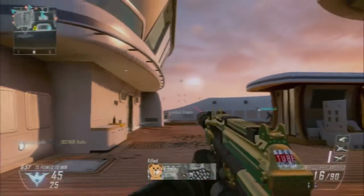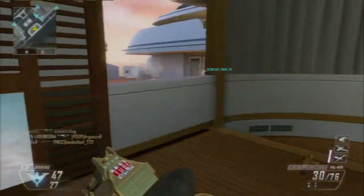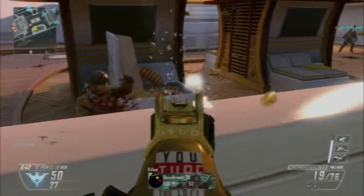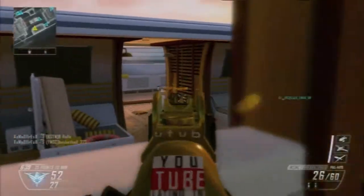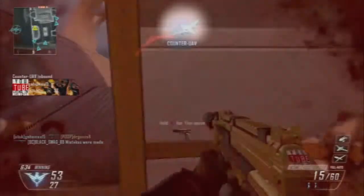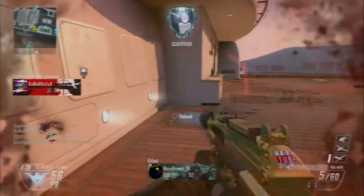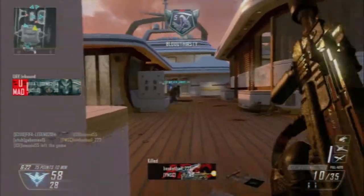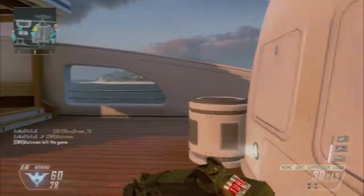I'm not saying use only UAV and Counter UAV. You can use a Guardian — when it zaps people, you get assist points. And if you kill someone while they're being trapped by your Guardian, you get even more points. Try to use streaks that have assist potential and that you can use for a long time. Like in Domination, you might want to place a Guardian on a flag to catch people.